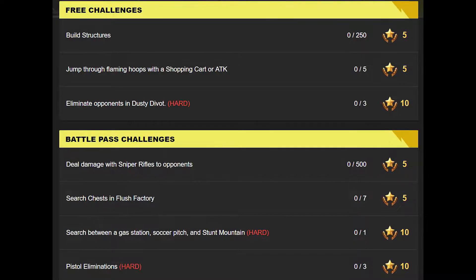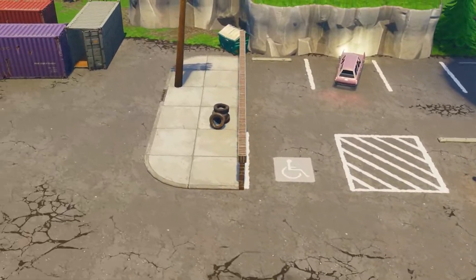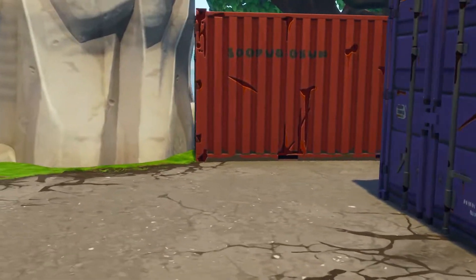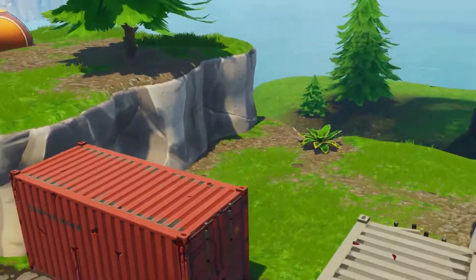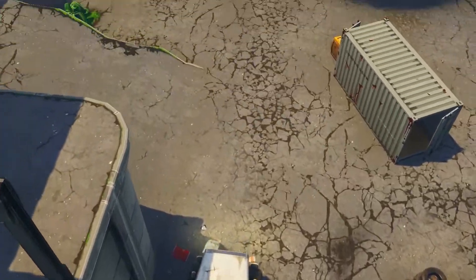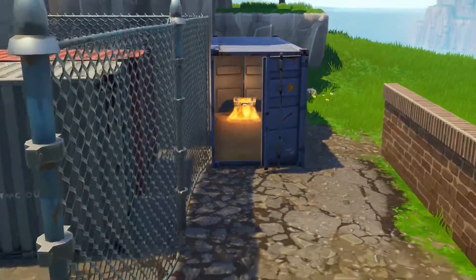So you can see what's going on ahead of time, know what you're doing, and get in, get out, get your challenges done quick. Before we get going, we're going to show you where the chests are — there is a challenge this week to do 7 chests in Flush Factory. That's part of the battle pass challenges. What you're seeing in the background right now is a fly-through of Flush Factory to show you where all the chests are, so pay attention.